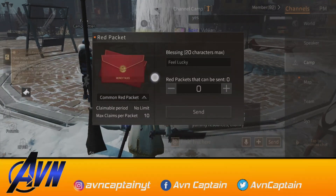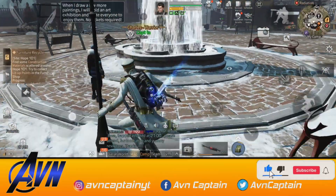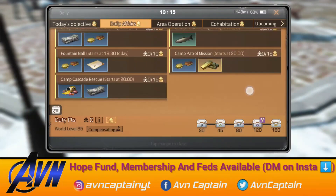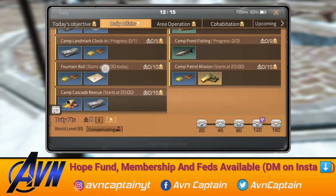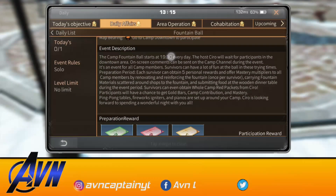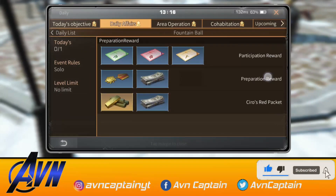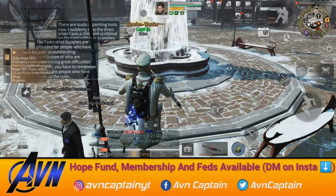The next update is the Red Pocket. If you join the camp, you can select it. If you go to daily affairs and scroll down, you will see a new event added. If you do this event and collect it, the Indian time is 19:30. If you talk about Living City, you can start this event at Indian time 4:00. If you participate in the daily Red Pocket, you will get gold and new dollars.